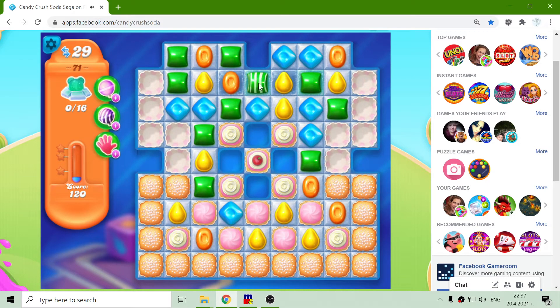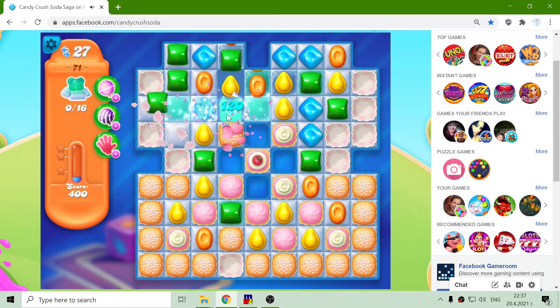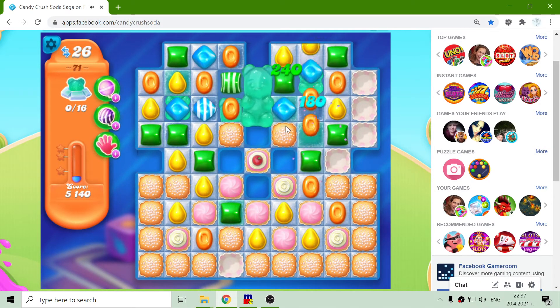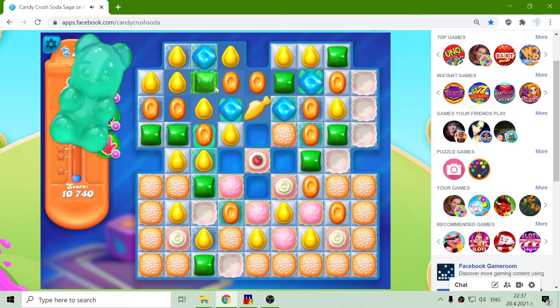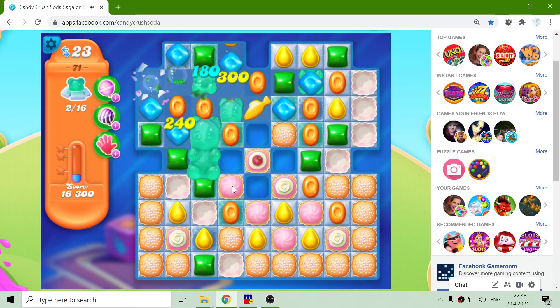We begin with something good, but I hear it's better. So blue, green, fish. Alright, let's have a fish. Now I have this big candy. Let's try to move it down, so I can place blue, green, orange.